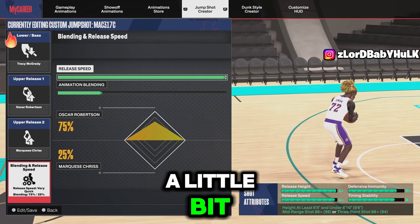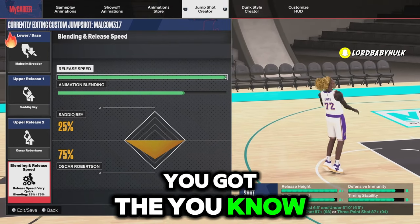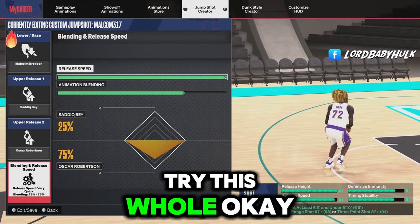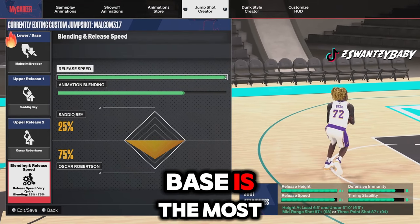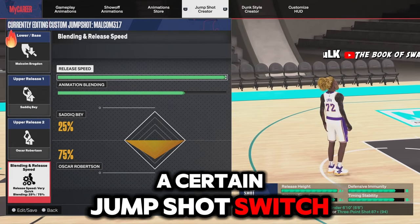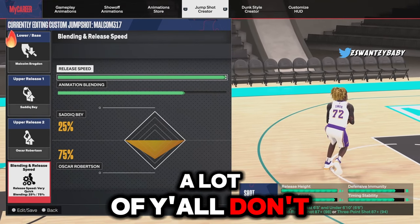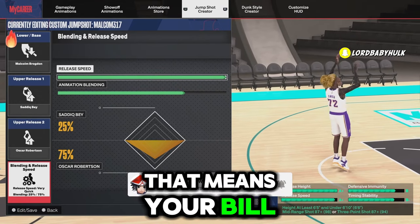Here's another TMac alternate reality - it's more of a smooth version. Let me give you this Malcolm base - it's kind of like an alternative TMac, it's nice. If you don't like the TMac load ups, try this one - very consistent. Remember, the base is the most important thing. If you can't use a certain jump shot, switch up the releases. To find your base you have to search by last name - a lot of y'all don't know that. If you can't find it, that means your build can't get it.